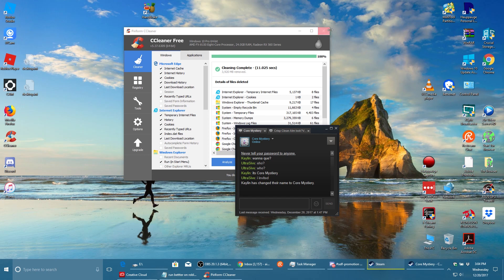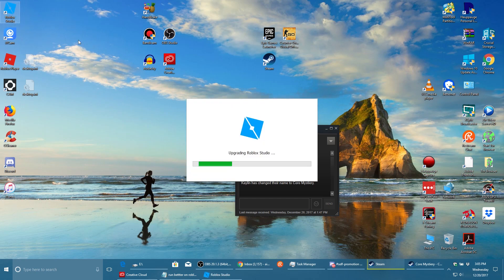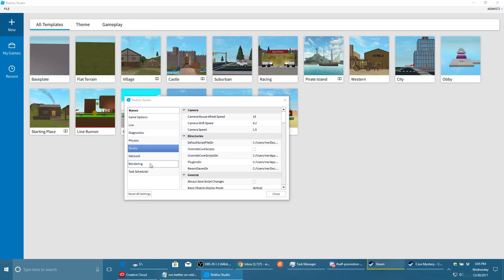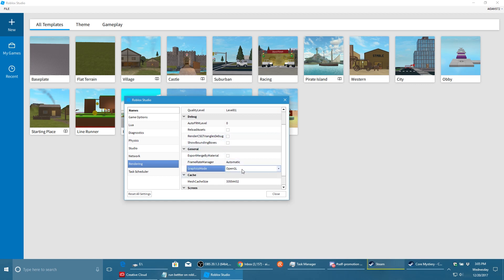The next few steps are going to be in Roblox Studio. Open Roblox Studio — it should have come in with your Roblox. Once you're in Roblox Studio, go to File, then Settings, and it'll bring you to this menu. Then go to Rendering, click OK — that's just making sure that you can change it. Change your quality level and edit quality level to level 1.